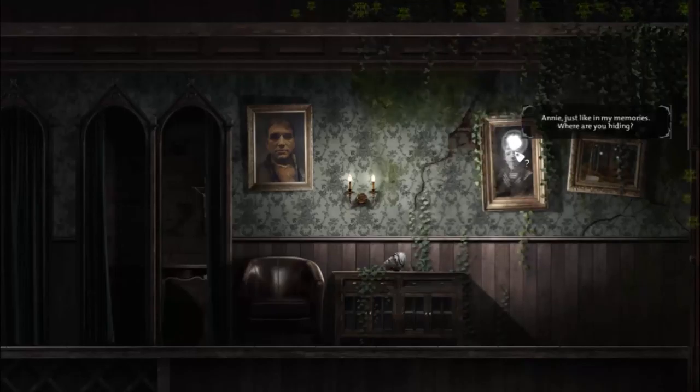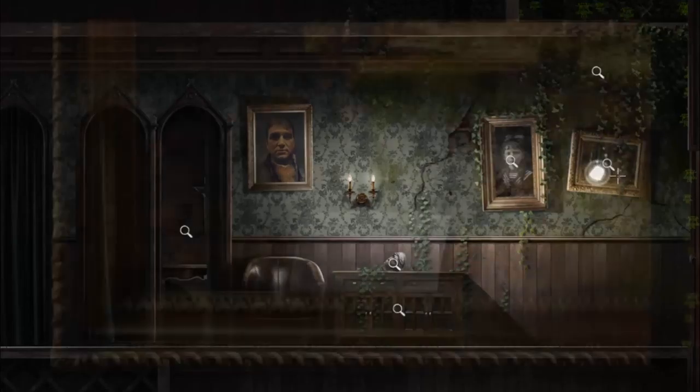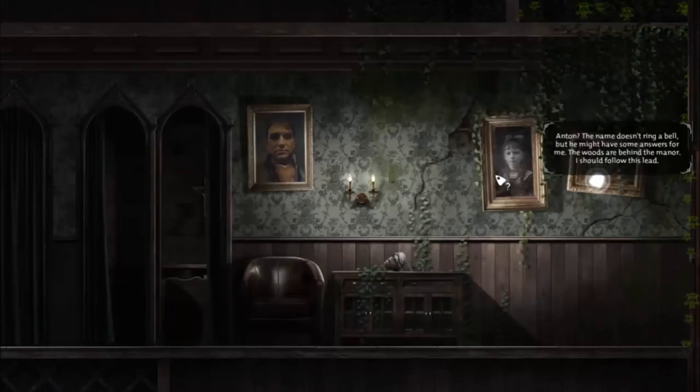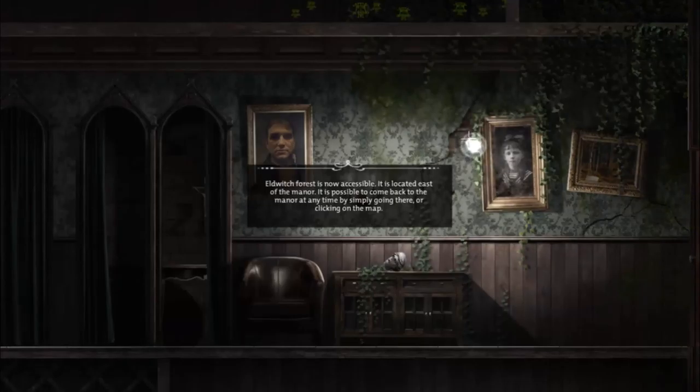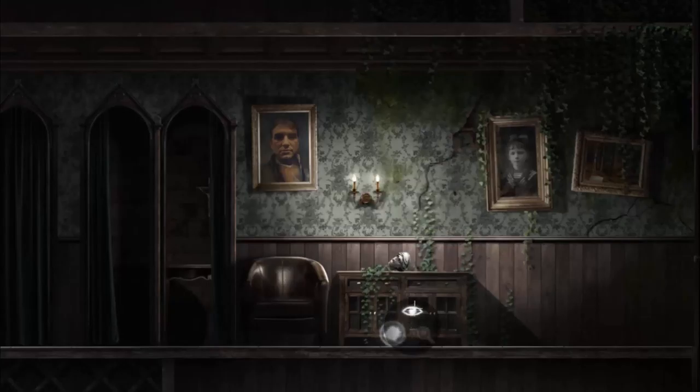There are more pictures. Annie - just like in my memories - where are you hiding? Why has this got all bubbly on it? There's a note hidden in the frame: 'A remembrance of our discoveries. And of heartwarming sleepless nights - the forest will miss you, Anton.' Anton? The name doesn't ring a bell, but you might have some answers for me. The woods are behind the manor - I should follow this lead. Eltwitch Forest is now accessible - it's located east of the manor. It's possible to come back to the manor at any time by simply going there or clicking on the map.